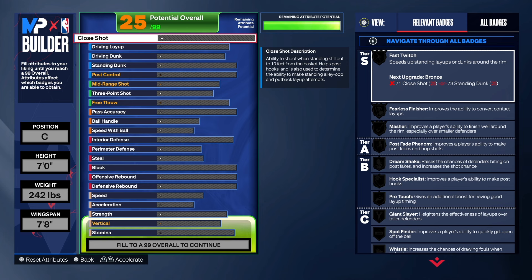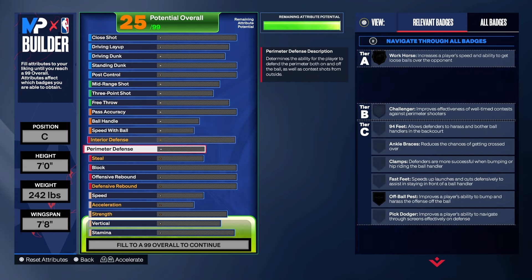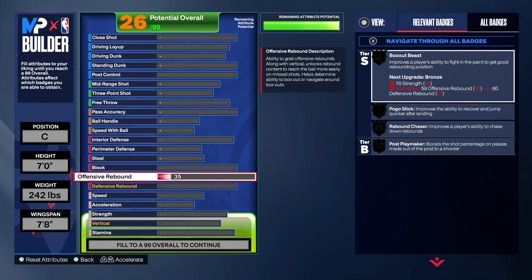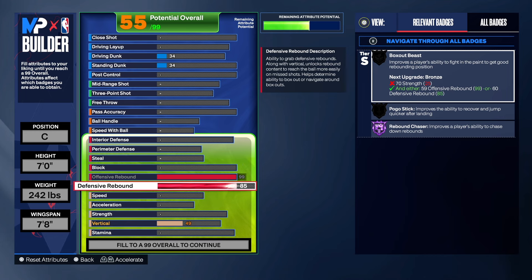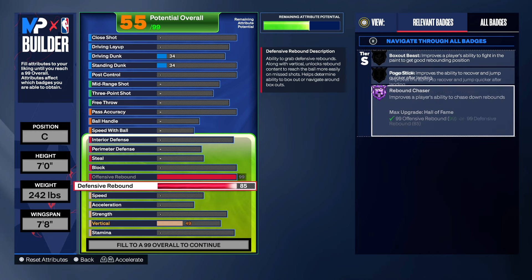With the glass cleaner archetype, you automatically think about rebounding. So for the offensive rebounder, we're taking that all the way up to 99 — haven't said that in a while. For the defensive rebounder, it's an 85. As you can see, we get Hall of Fame Rebound Chaser. I have a build with gold Rebound Chaser and I snag with that, so I can only imagine what I can do with 99 rebound.